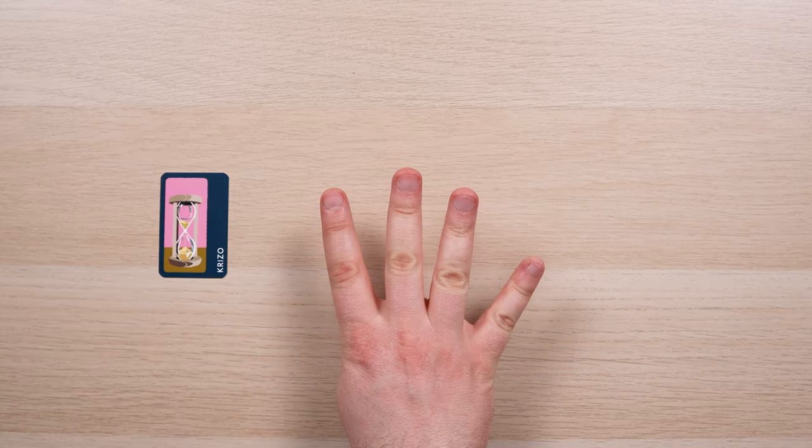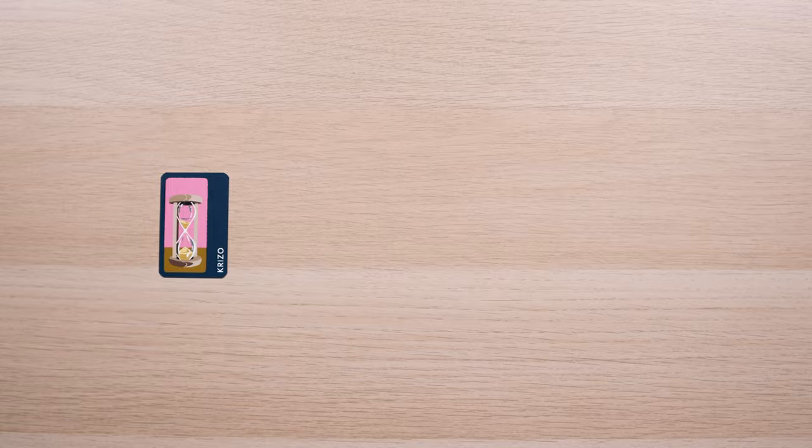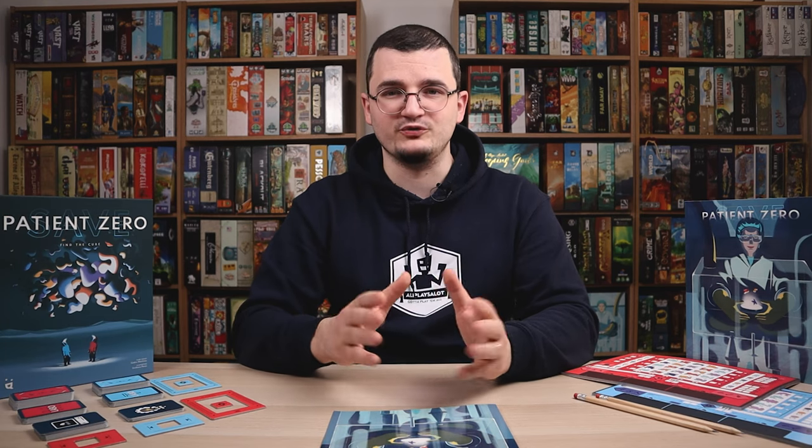Crisio: both labs have only 4 turns left to find the antidote — if they run out of time they all lose. And that is everything you need to know to play Save Patient Zero and save the world, professor. If you have any questions regarding the rules I'm here to help. If you enjoyed the tutorial you can show your appreciation by liking it, and if you're new to the channel I invite you to subscribe and press the bell icon to receive notifications whenever I post a new video. My name is Oli and you have been watching Oli Plays A Lot. Until next time, have fun playing games!